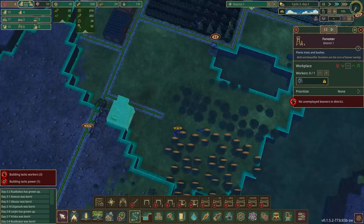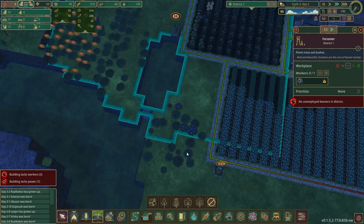A beaver named Roll Box has grown up — what will their adult name be? We have what appears to be a zombie-slaying hero among the beavers: Brutus Salazar has joined the colony to keep zombies away from beaverkind.